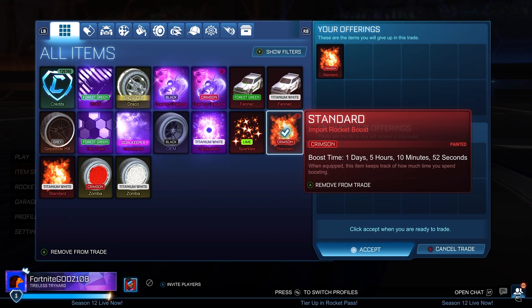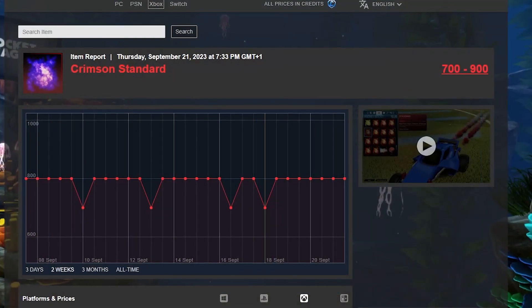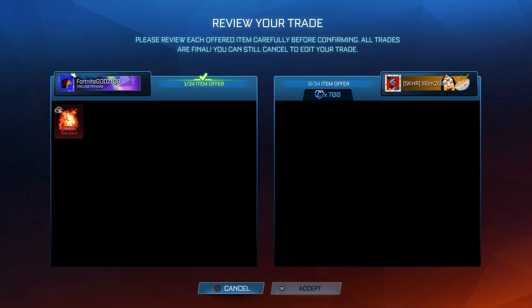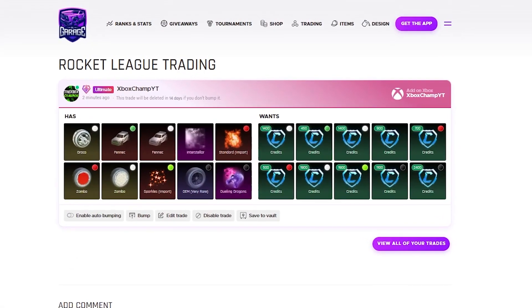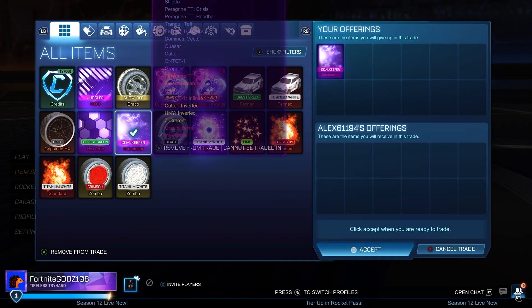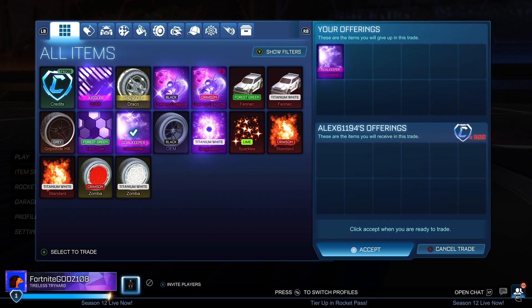Going to be selling a Crimson Standard as well. I've got two of these so it's good I'm getting a start on them — getting that minimum value of 700 credits. Standards, Fennecs, Octanes — those items are really good for making profit because they have a high demand, which means they should sell really easily. High demand just means loads of people are looking for them. It's easier to sell than an item like that Lime Sparkles, which not too many people are looking for, which is why it's been in my inventory for quite a long time.